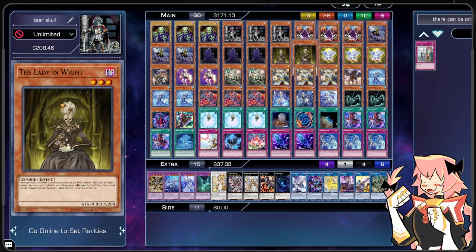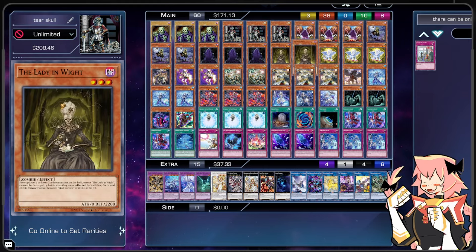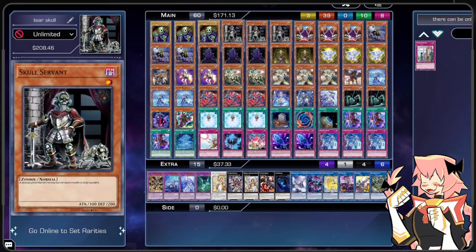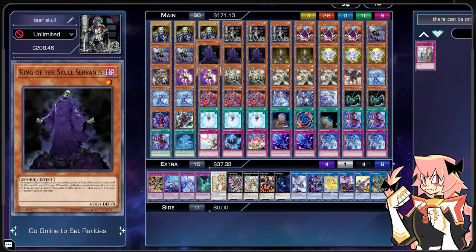Our last two cards for the Skull Servant portion are two copies of Lady in White, because she is mentioned on White Prince and we need to play at least two in the deck. That's it for our main deck Skull Servants — we're playing about 16 of them. We're not hoping to see any of them in our opener; the only one we really hope to see is White Baking milled, as well as any other Skull Servant also milled.